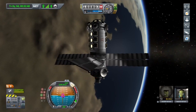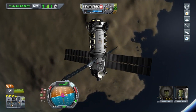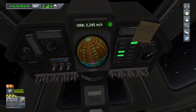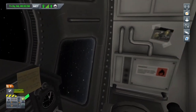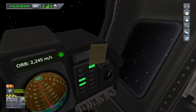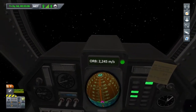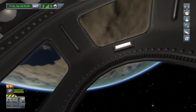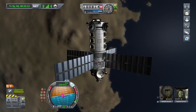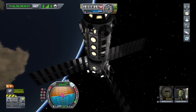I've sent Val on a mission to Minmus so she can collect a little bit of science for us. Now we're inside — it's a nice view from in here, a few little pictures lying about. I've got a good view of Kerbin as well. I love these cupola models, these pods at the top.